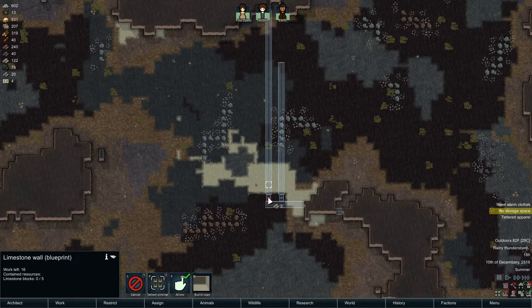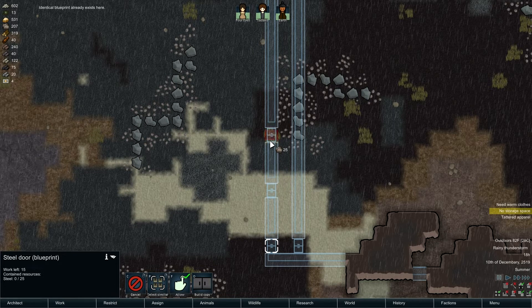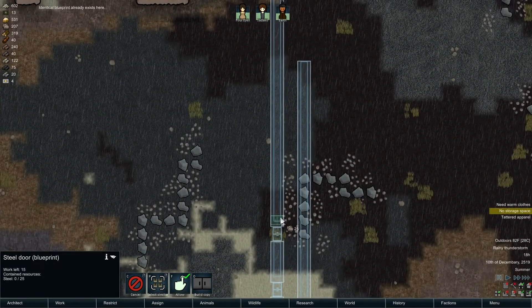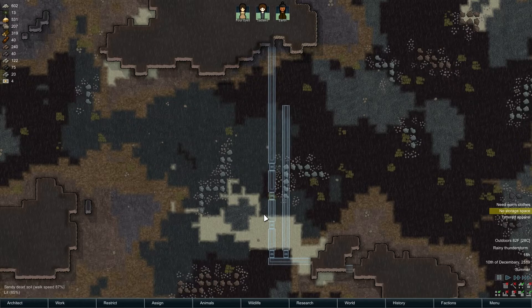Now it would be extremely wise to have a trap here, nothing here, a trap here, a door. Trap, nothing, trap, nothing - boom, trap, nothing, trap, nothing. This is a method to prevent us from stepping on our own traps. That should be good for now - that'll get us seven traps.